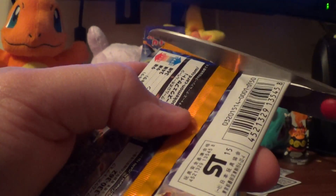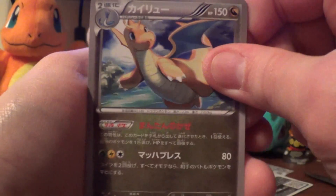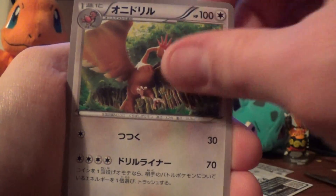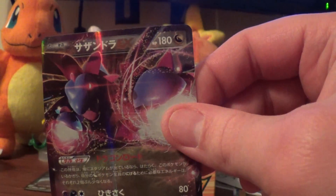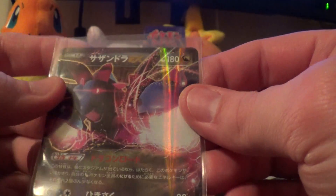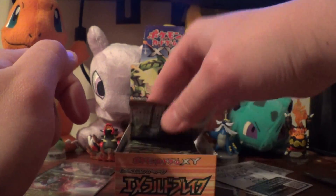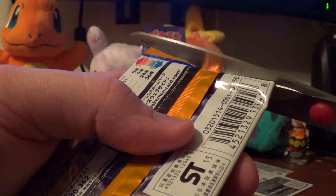Dragonite, Exeggcute, Fear Spiro, Clagger, and another Hydra Gun — so this one will be up for sale or trade. I am mostly only looking for cards I do not get from this set, and some other X and Y Japanese cards.